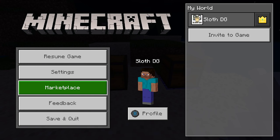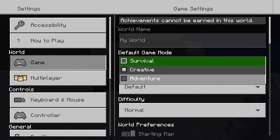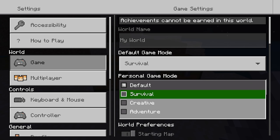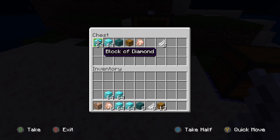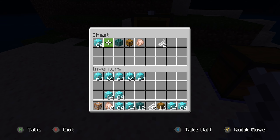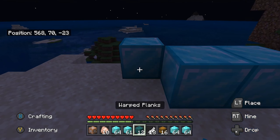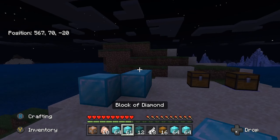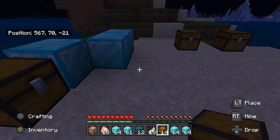Again, this works in survival and we will leave the link in the description below for you to see how you can actually get achievements while doing this after you've been in creative. So now I'm in survival and I'm going to take some out — and as you can see it works perfectly. All of these diamonds and you can use them in survival.